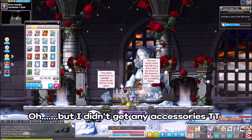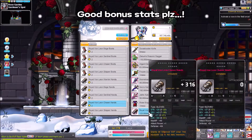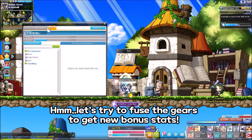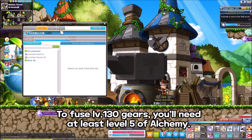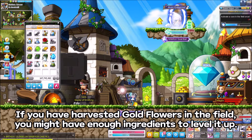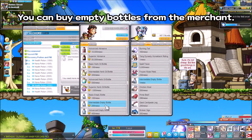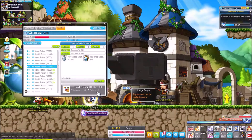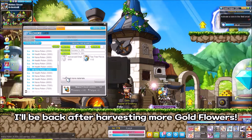But I didn't get any accessories. Let's try to fuse the gears to get new bonus stats. To fuse level 130 gears, you'll need at least level 5 of alchemy. If you have harvested gold flowers in the field, you might have enough ingredients to level it up. You can buy empty bottles from the merchant.